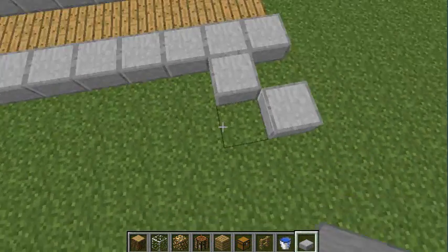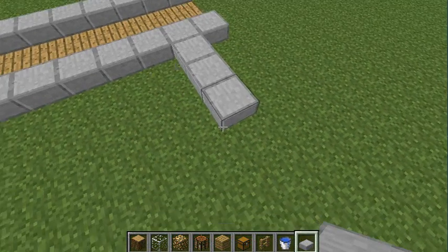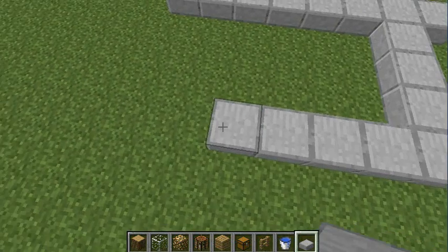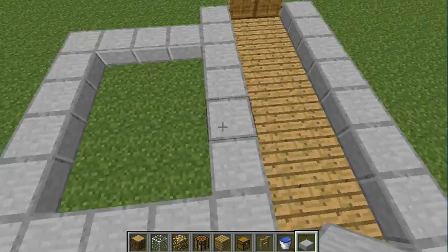Actually an even number — one, two, four. Technically it can be any even number. So you're gonna want to make on each side something kind of like this.